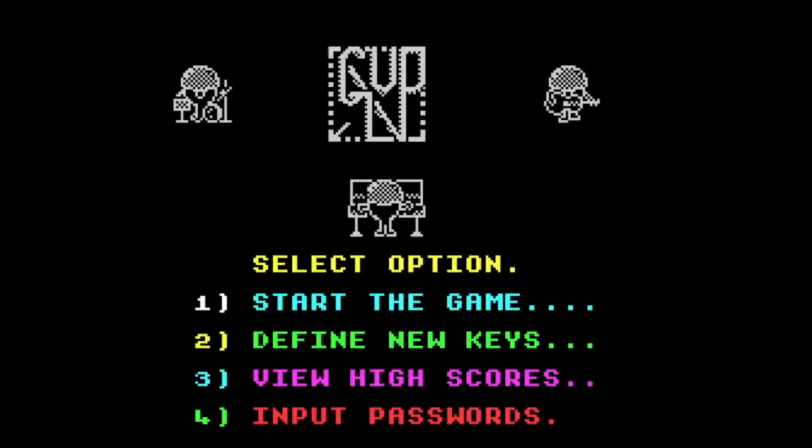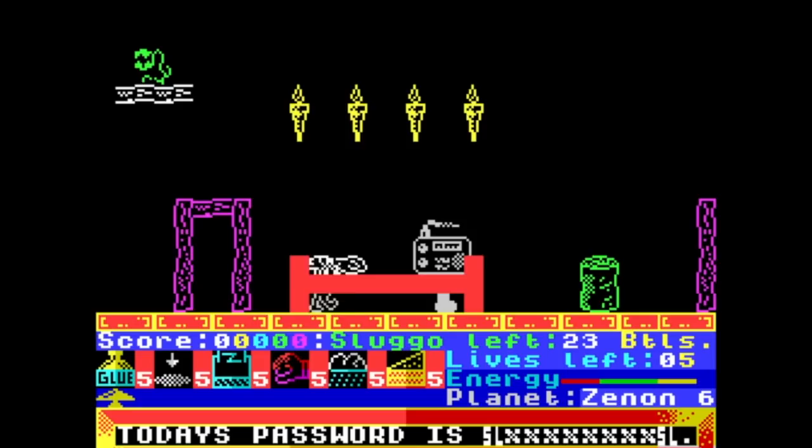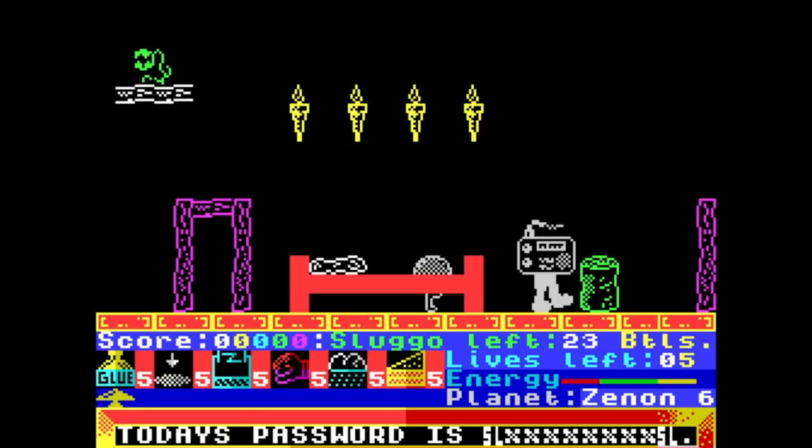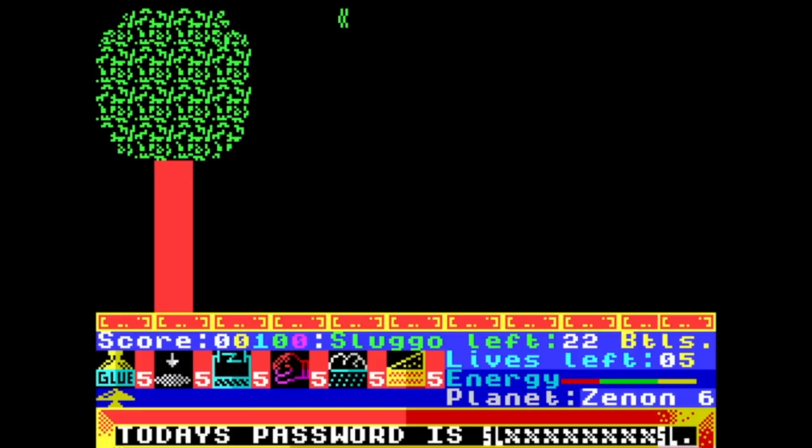The idea of the game is you're this little guy with an army hat on, and your job is to deliver Sluggo — looks like I've got 23 bottles of Sluggo to deliver to various aliens on a planet. You can see this is someone's bedroom — obviously a walking radio's bedroom. The little green pedestal there is what I've got to get to, drop a bottle on it, and that's a delivery made. So I have to find my way around these levels and make these deliveries.